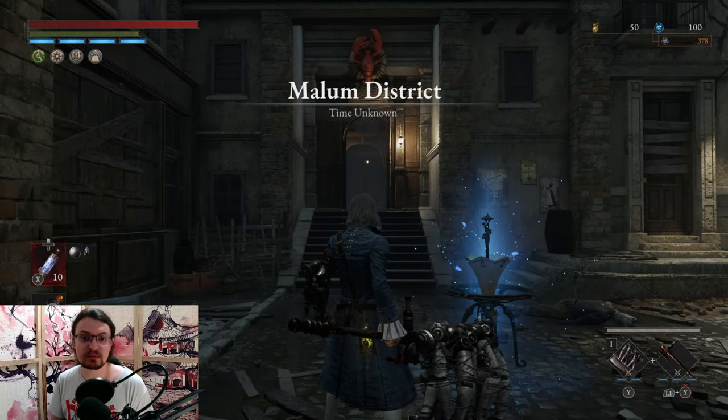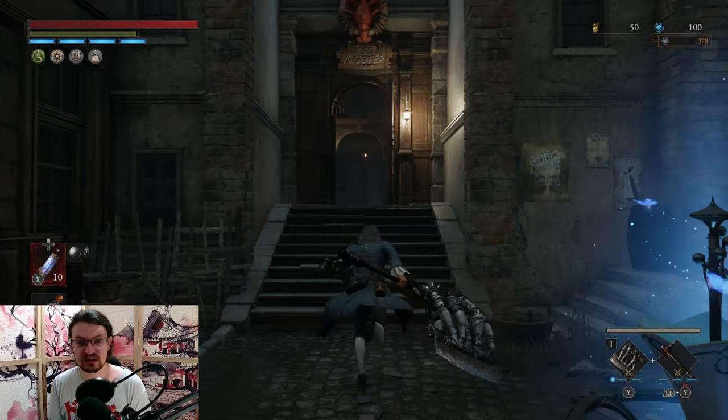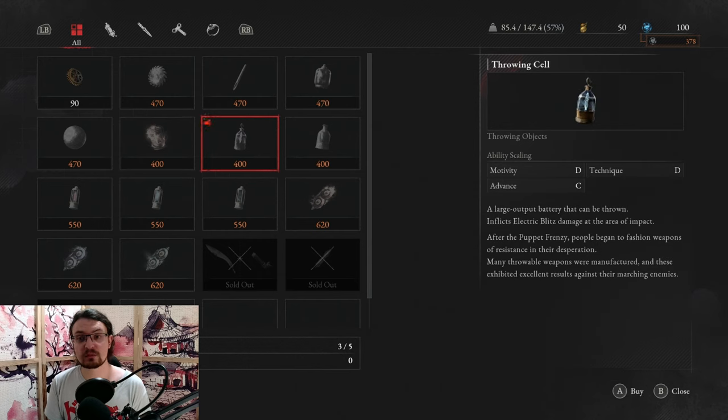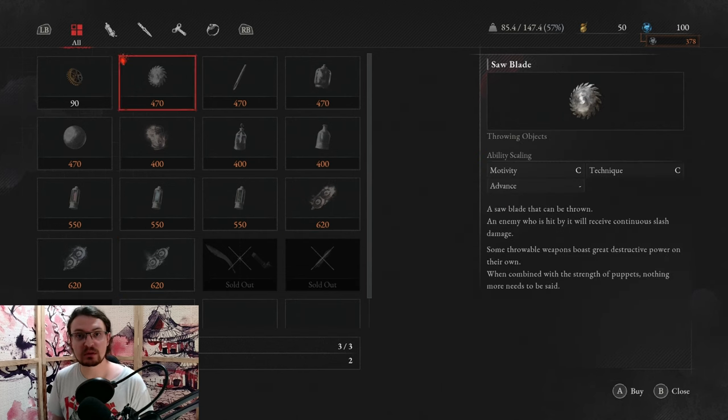Next, where can you find the consumable vendor? Go to the Malum District at the Red Lobster Inn, walk inside, climb the ladder, and talk to the vendor. The best consumable is the shot put — this one can be used to stagger enemies at range, so buy as many as you can. Other consumables that are worth it are the thermite, the throwing cell, and the carcass bodily fluid, all of which deal amazing damage and are really good options if you're struggling versus specific bosses. You can also find abrasives for fire, electric, and acid here. Saw blades can also be quite decent.